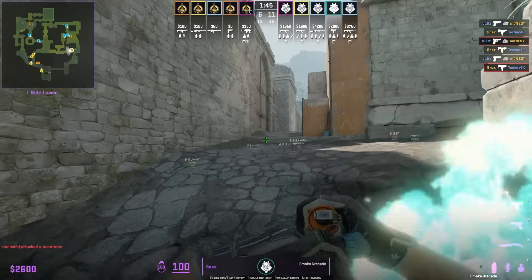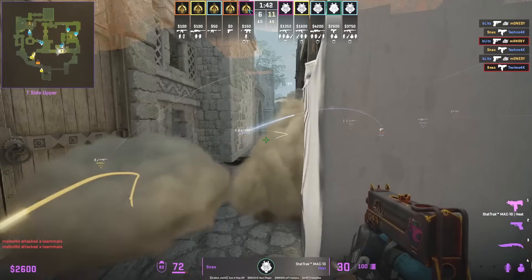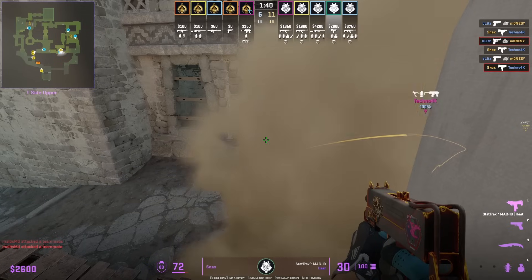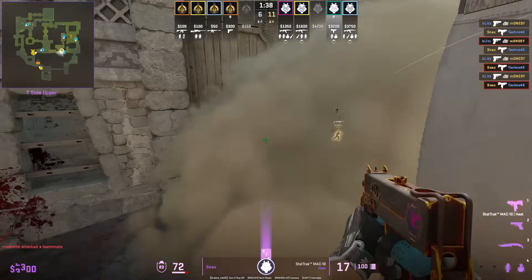A tip for the first player advancing up lane: if you can get behind this wall outside of cheetah, you'll be able to avoid all the flashes. As you can see, Snacks does not get blinded at all.